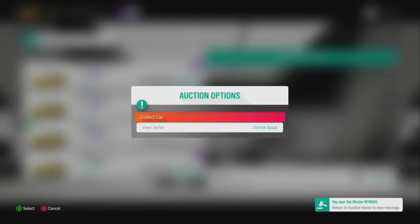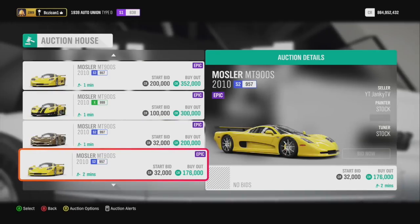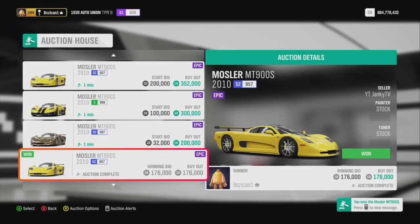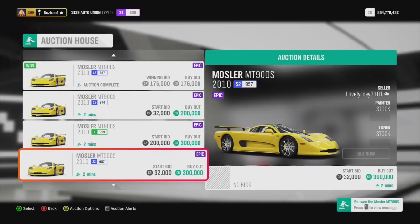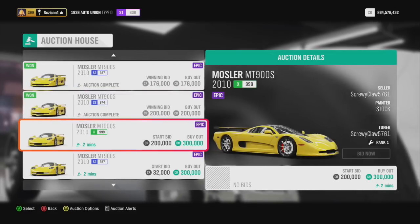Even knowing everyone has them for free, some people are buying these cars up thinking that later on, when no one else has them, they're going to be very popular. I can see that, because this car is probably the best handling car in Forza Horizon 4 right now. For me, it means I'm going to buy a whole bunch of them. I bought some at $30,000, $70,000, stuff like that.